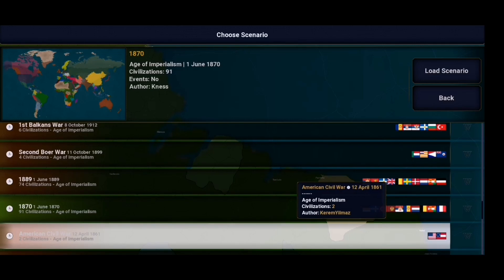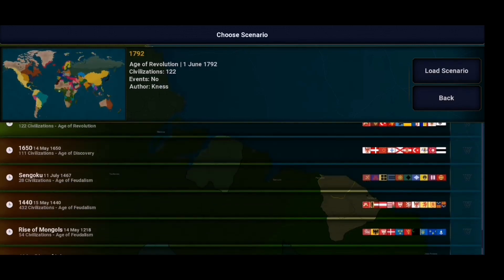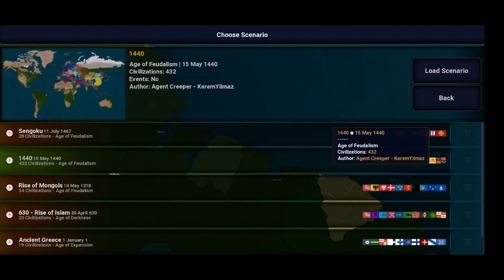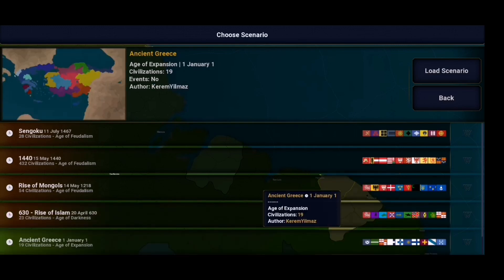We've also got 1889, 1870, the American Civil War, the Victorian Era, the Industrial Era, 1792, 1650, the Sengoku period, 1440, the Rise of the Mongols, the Rise of Islam, and Ancient Greece — quite a lot of scenarios to go for. The map is pretty big, so it's going to be a whole new experience. It's going to take longer to finish a war since there are so many provinces in this game.